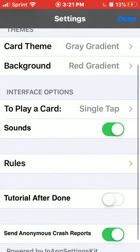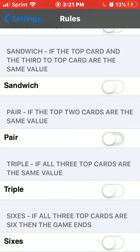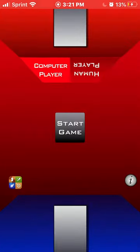Now, I've made sure to set the more common rule for Egyptian Ratscrew, which is: if the top two cards are the same value, then you can slap the pile and take it. So, in case you don't know how it works, let me show you.